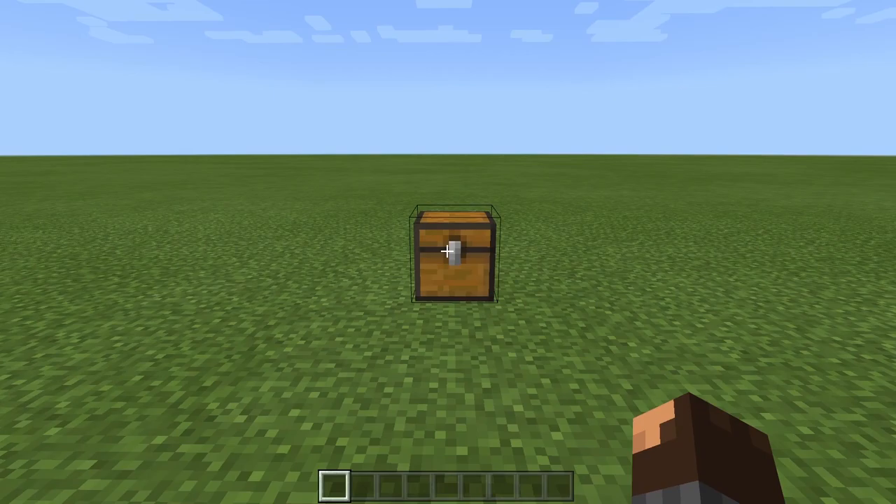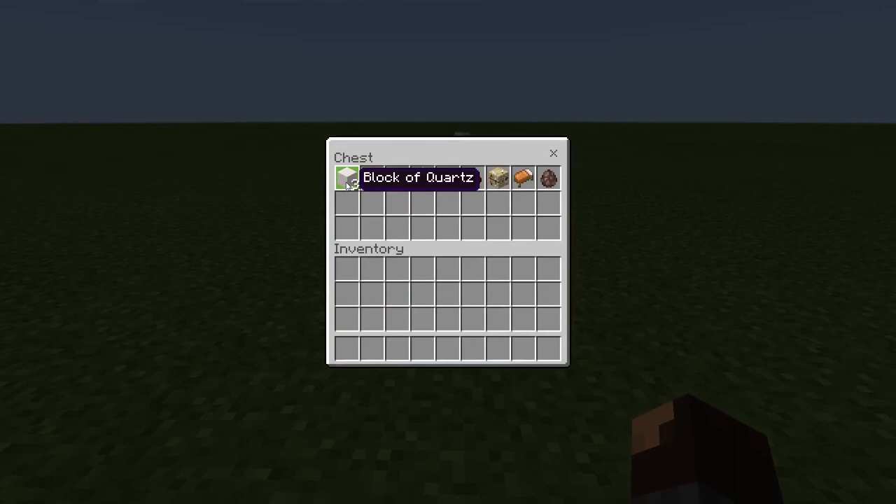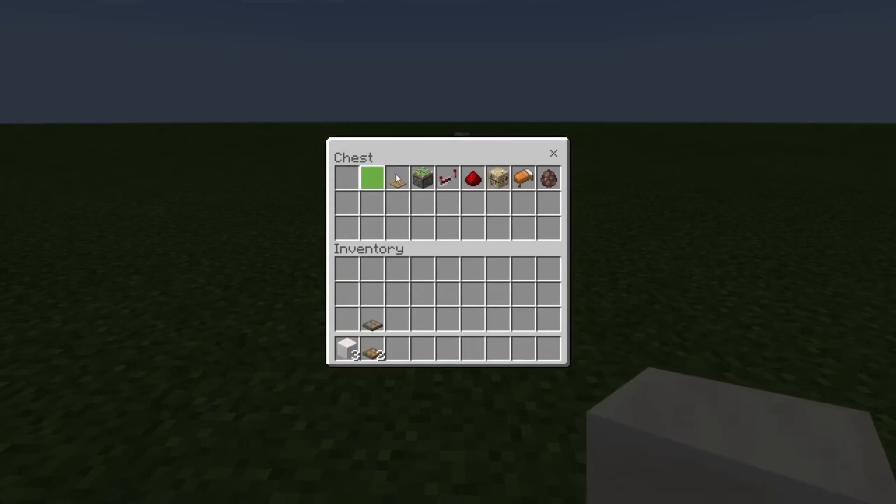This next glitch is a villager bartering glitch. What you're going to need is three building blocks of your choice, two trap doors, one pressure plate, one sticky piston, one redstone repeater, one redstone dust, one fletching table, one bed, and one villager.